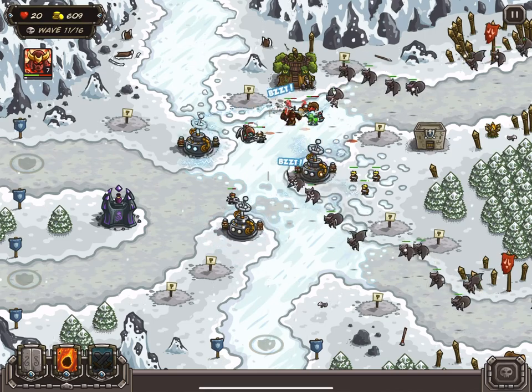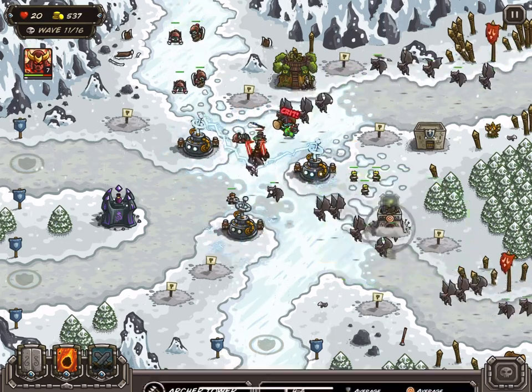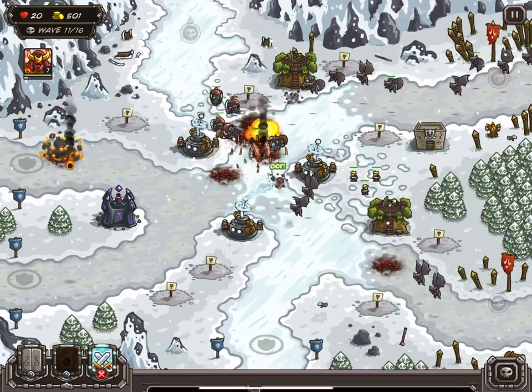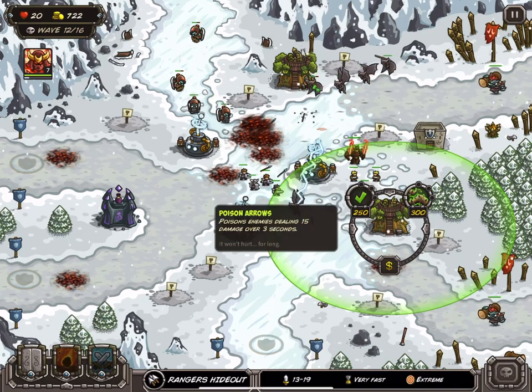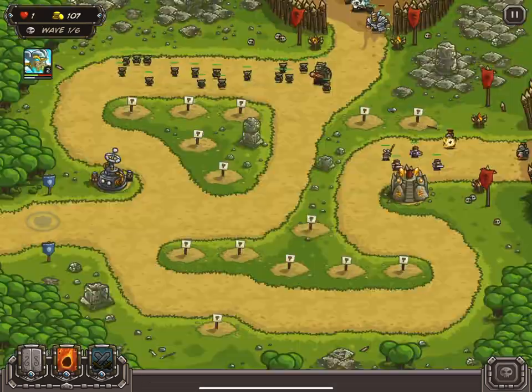The second exception is the Arcane Wizard. Instead of each tick dealing the same damage like other beam attacks, the first tick is different. This first tick deals enough damage to make it so that the total beam damage is exactly what was randomly generated. So the Arcane Wizard alone is the only beam attack that doesn't get rounded down.